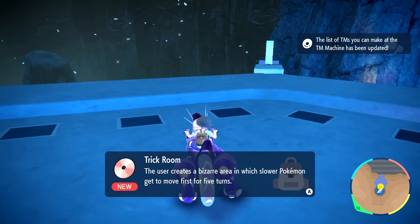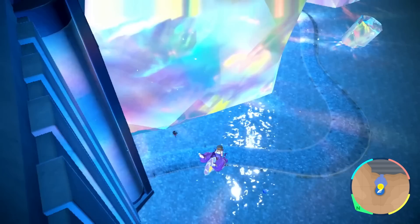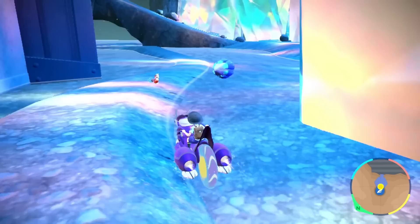This is Trick Room — the user creates a bizarre area in which slower Pokémon do something. Interesting. What about this down here? I think this might be one of the Pokémon we've already caught. It is — this is Iron Jugulus. So nothing new around here.